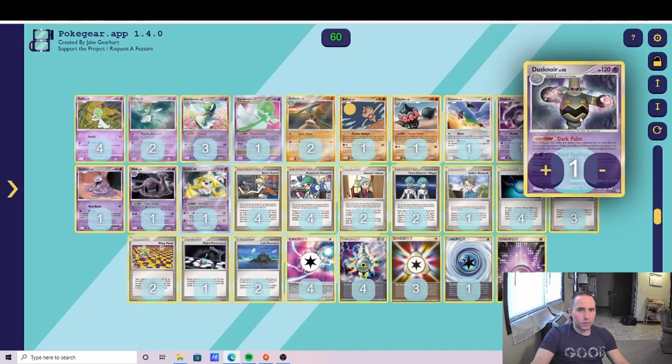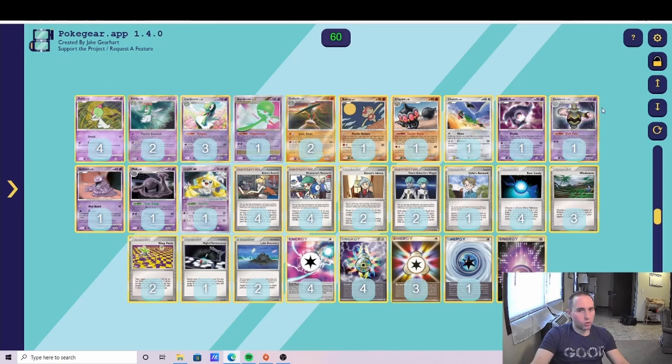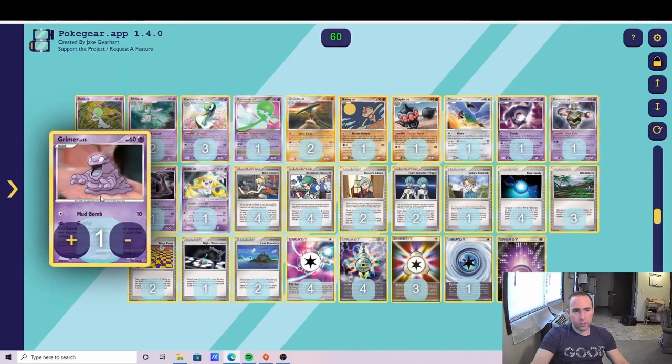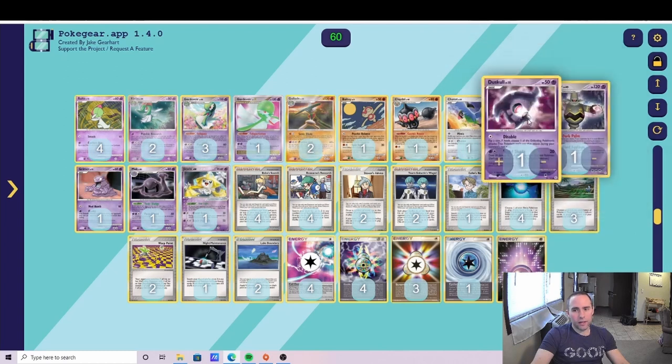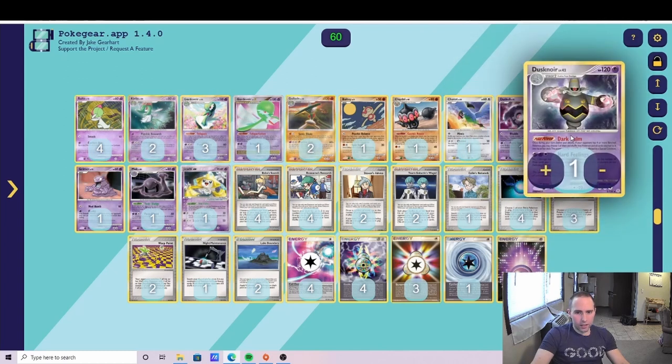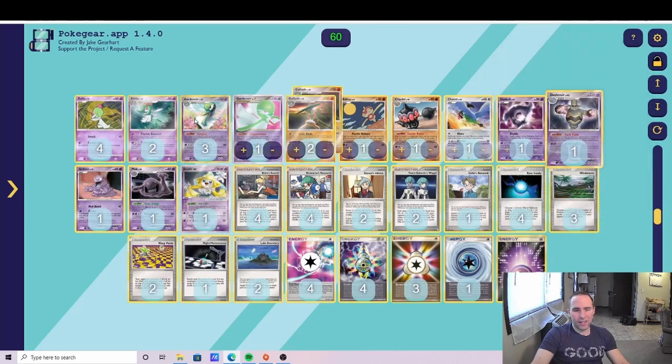The main reason I wanted Dusknoir was for the Blissey matchup — it's an incredibly strong attacker there. Honestly I think Jason got very lucky in the finals against Blissey; if his opponent played four Crystal Beach instead of three, I don't know if Jason would have won. One thing I did was switch the Jolteon Star to a Windstorm because I was worried about Cessation Crystal and Crystal Beach decks. That third Windstorm did more to help the Blissey matchup than Dusknoir did.